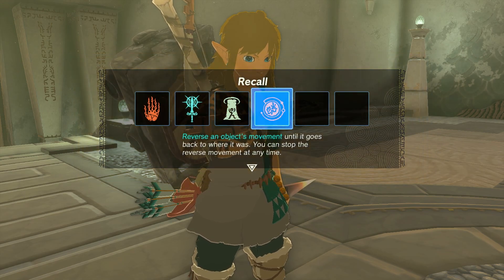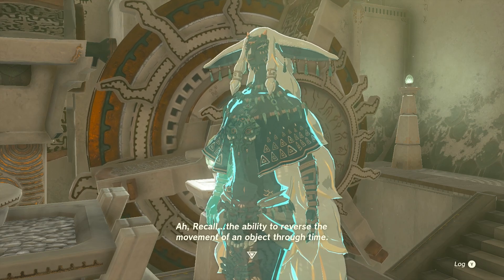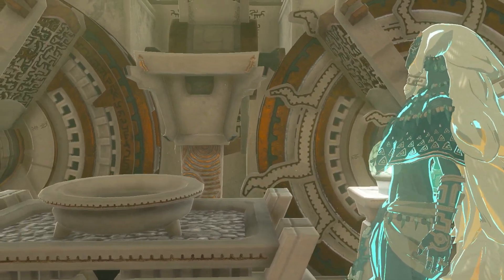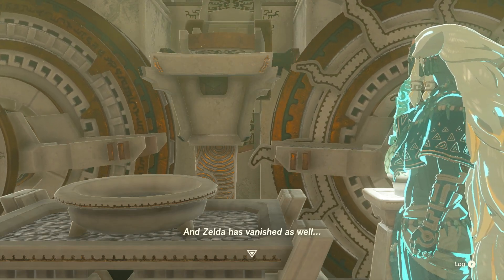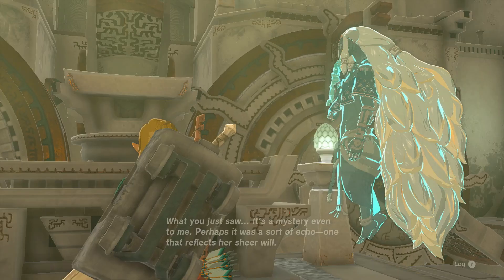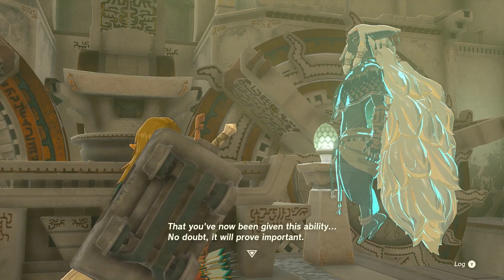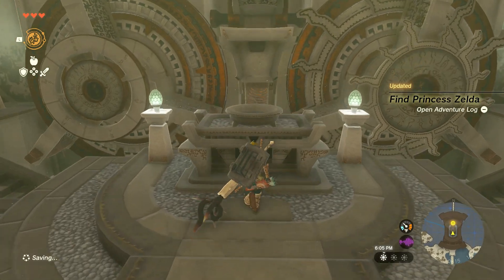We have Recall - reverse an object's movement until it goes back to where it was. You can stop the reverse movement at any time. Recall: the ability to reverse the movement of an object through time. And Zelda has vanished as well. What you saw is a mystery even to me - perhaps it was a sort of echo, one that reflects her sheer will. No doubt you've been given this ability and it will prove important. Like, to get out of this area - that was semi-obvious to me.